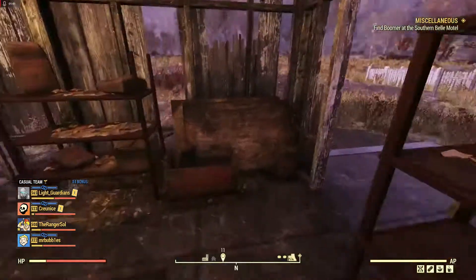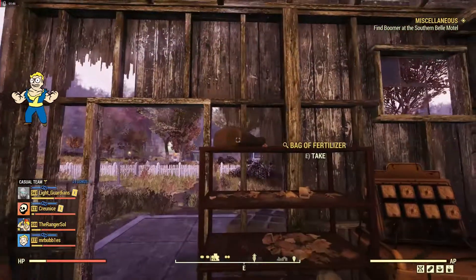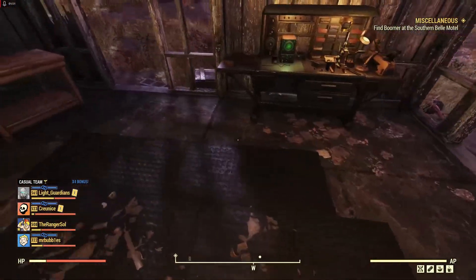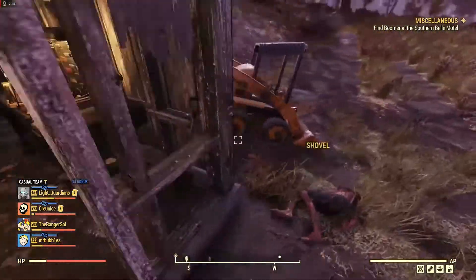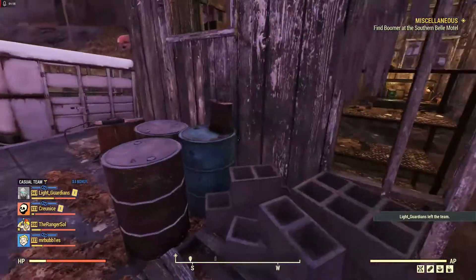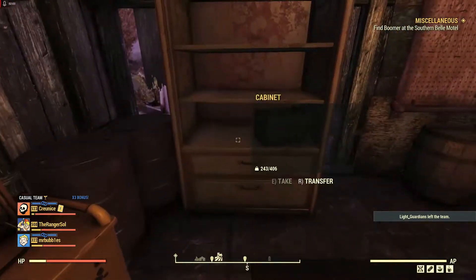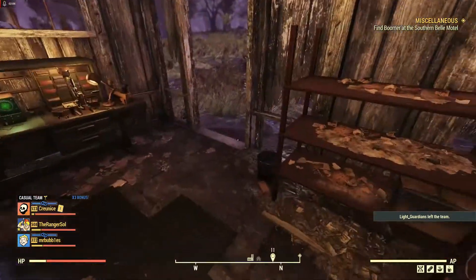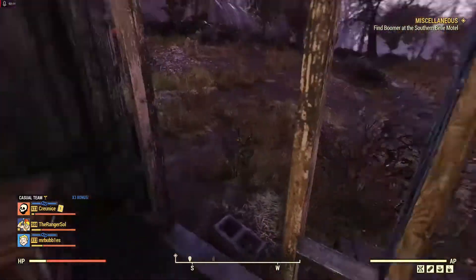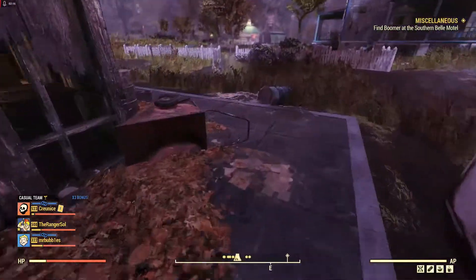I'm actually surprised it's all still here with a camp being nearby — oftentimes people will come and loot this fertilizer. There's quite a lot in here, I think there's about 10 bags. Just want to make sure we got them all. Two crushed acetone containers. This is a very nice place to come mainly because there's a tinkerer's workbench here — one of the few tinkerer's workbenches in the forest — and it's very close to Vault 76. We also have a good amount of junk.